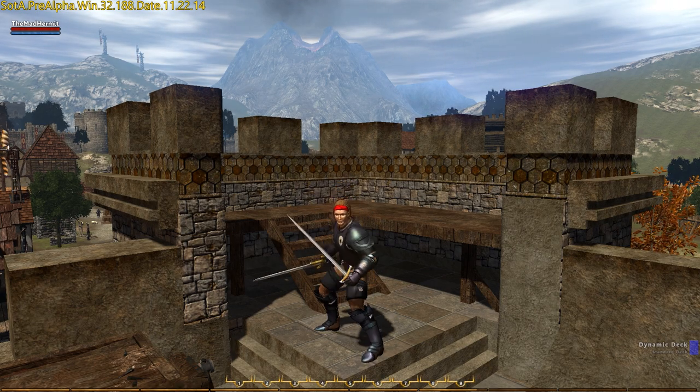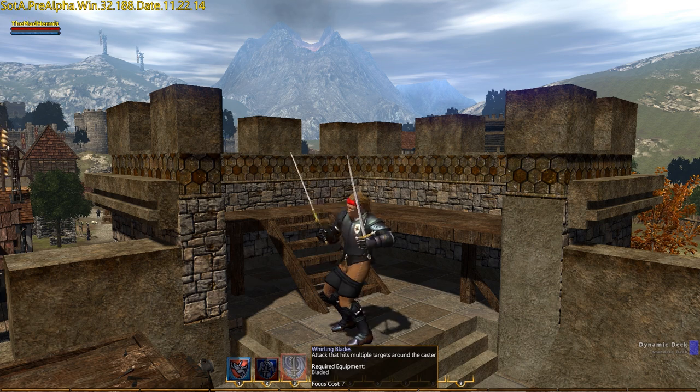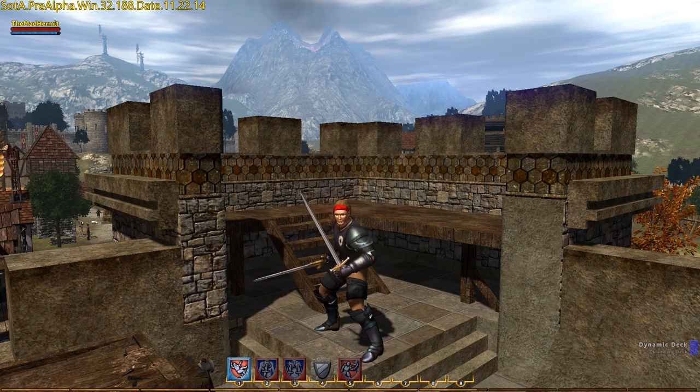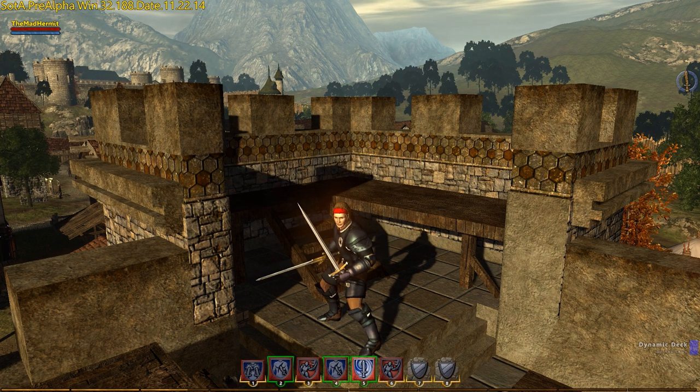Pressing the Z key toggles combat mode. Once engaged, combat glyphs are displayed in the combat bar below. Selecting a glyph performs its corresponding function. A secondary or alternate combat deck can be assigned via the deck manager interface. Pressing the X key allows you to hot-swap decks, switching from ranged to melee weapons, for example. Note there's a 50% focus penalty if decks are switched while in combat.